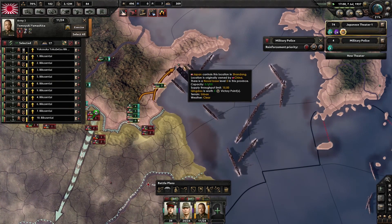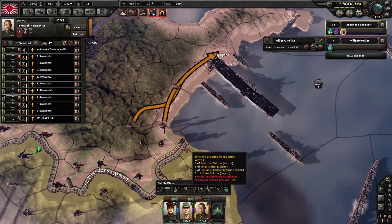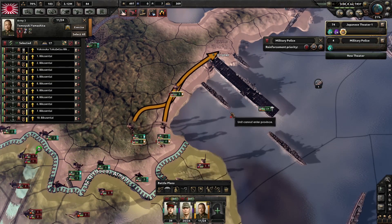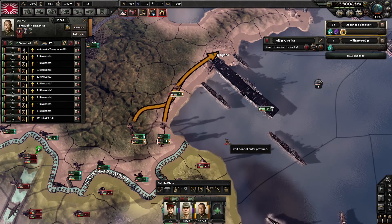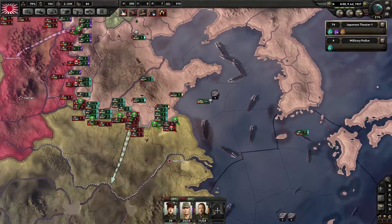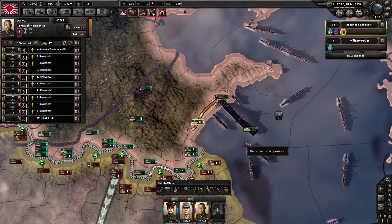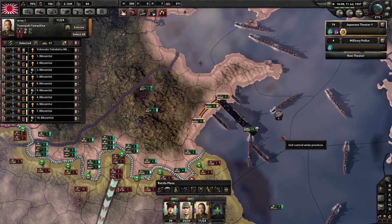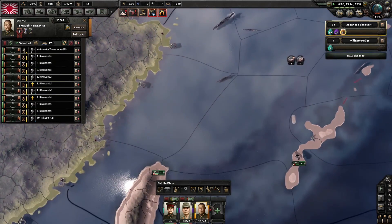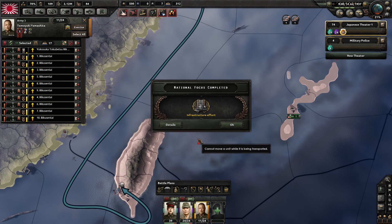The marines are meant to be coming back this way — they still had an order, that's what they were following. Let's send them down to here. Infrastructure effort. What do we want next? Synthetic oil focus — yeah, we'll head down that one so we get the extra research slot as well. This reduces land doctrine research time, very nice.